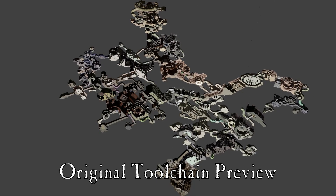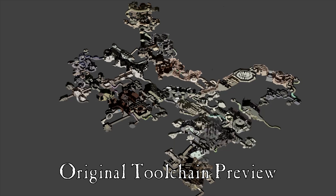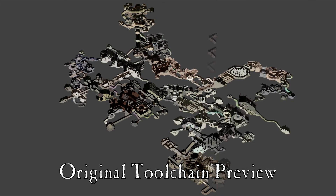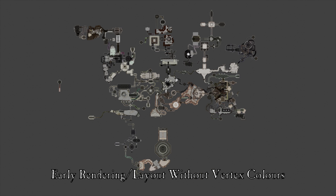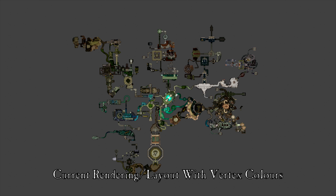Each vertex in the terrain models has two colors associated with it — one for the material plane in the game world and one for the spectral plane version of the same location. The game engine uses that information to apply additional color beyond what's in the model's texture maps, and the result is what you see on screen here and in the original game.